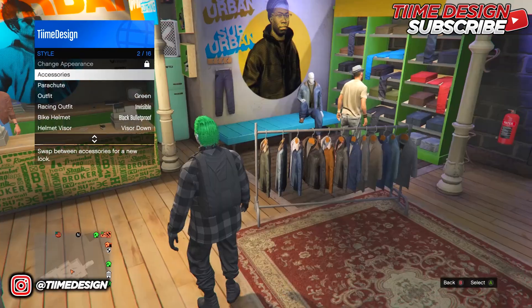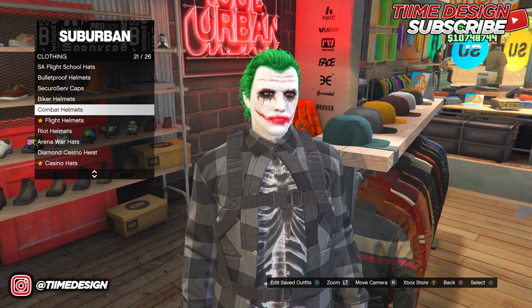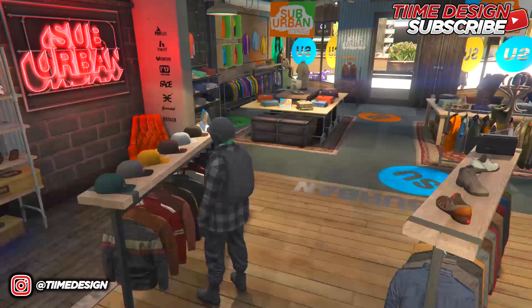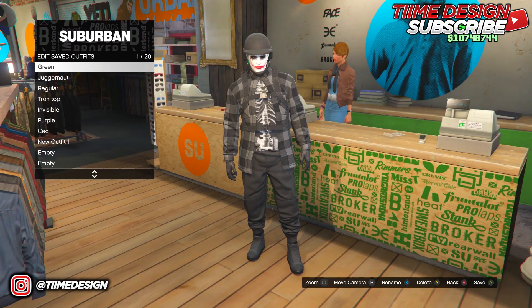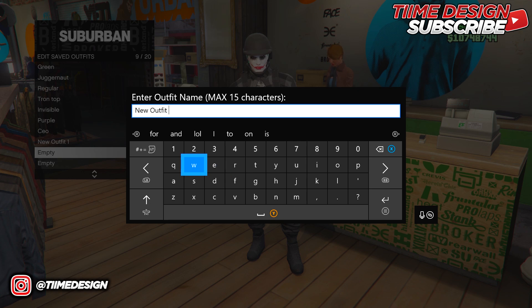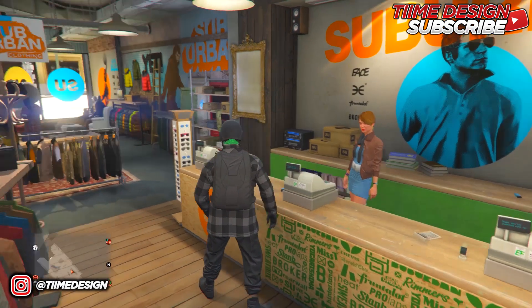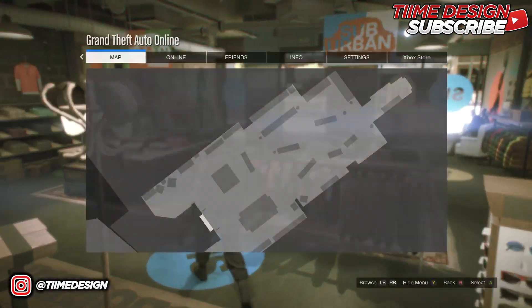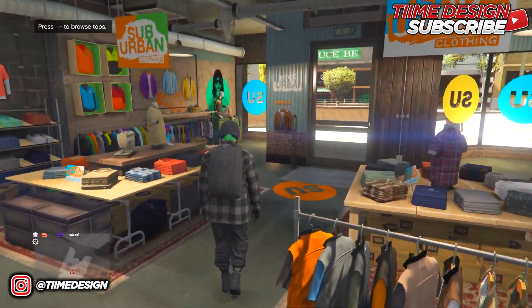Once you have the bulletproof helmet on, go over to the cashier and save the outfit. I'm going to save it and call it New Outfit Two. Once you've saved the outfit, come over to the mask shop to buy the mask.